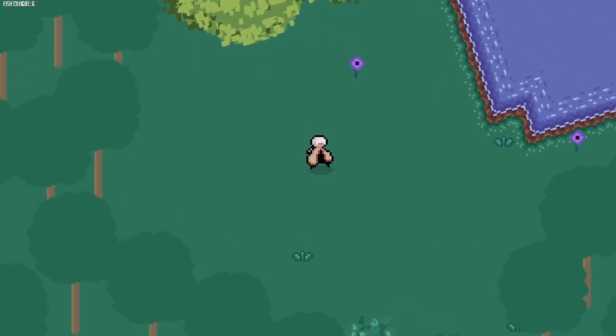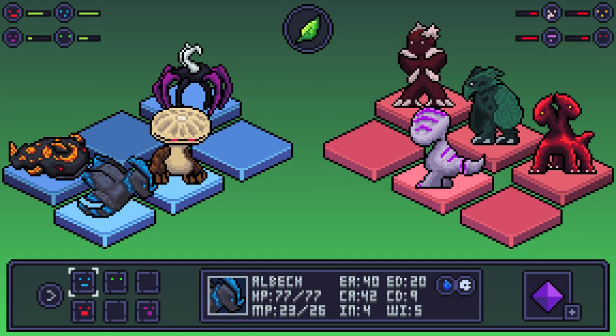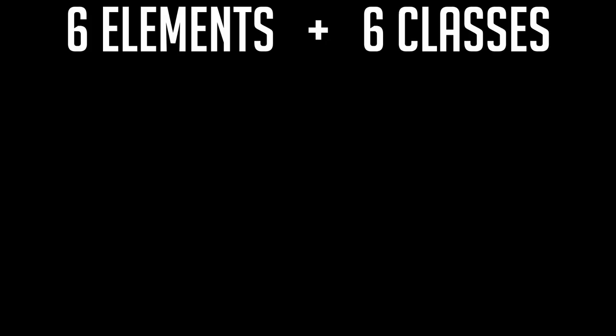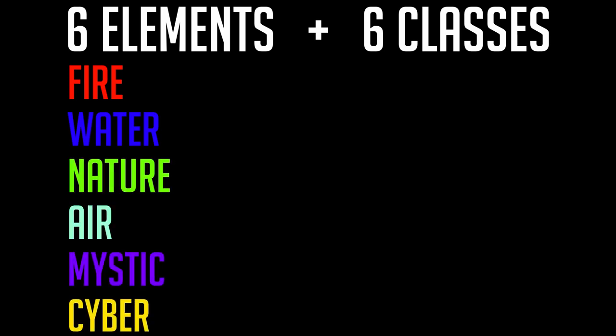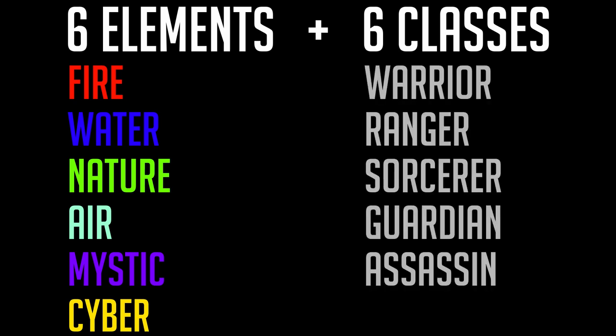Now that we have a proper scene set up, let's talk a little bit about the combat. All monsters will be given two types — each monster has a class and an element. These work pretty similar to how most typings work in other turn-based RPGs, but basically all types will have strengths and weaknesses against the other elements and classes. There are 6 total elements and 6 total classes. The elements are fire, water, nature, air, mystic, and cyber. The classes are warrior, ranger, sorcerer, guardian, assassin, and pharaoh.